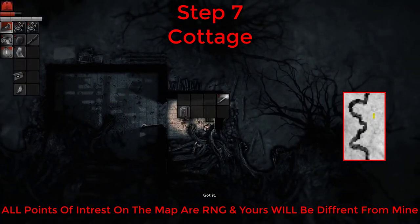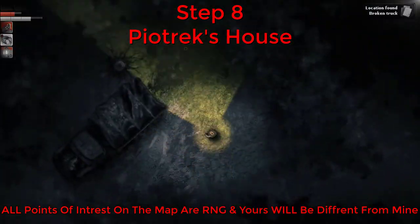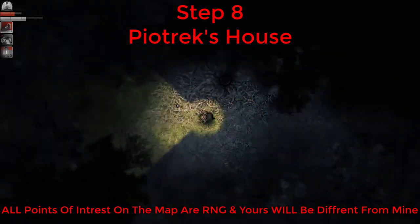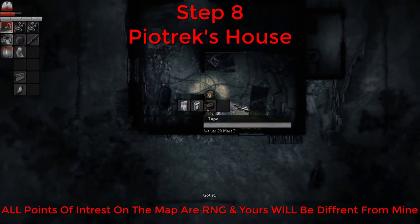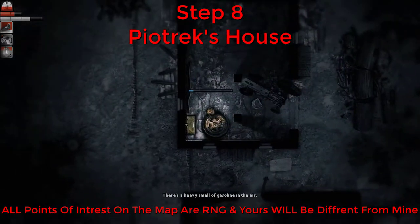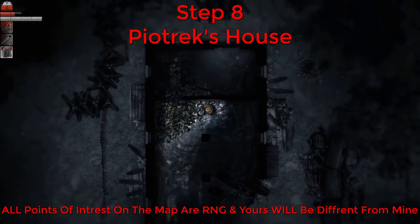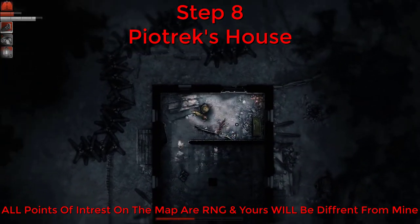Now search for Pure Trick's house. If you don't know where it is, you should have picked up the map from the corpse outside the entrance to the silent forest. At Pure Trick's house there will be a wardrobe with two tape inside. There will also be a searchable crate with a toolbox inside, guarded by a dog and blocked by worms you can burn with gasoline and matches.